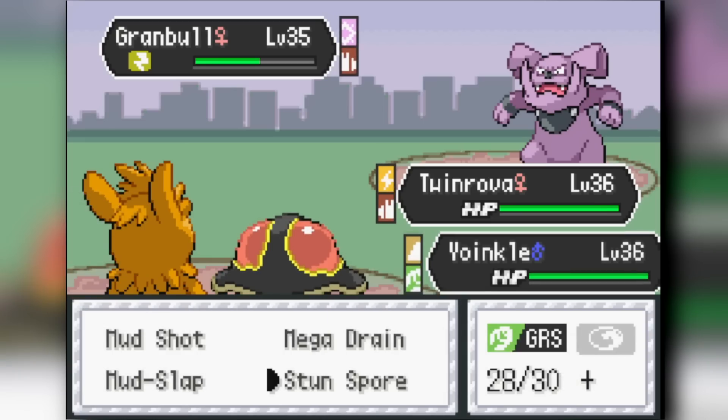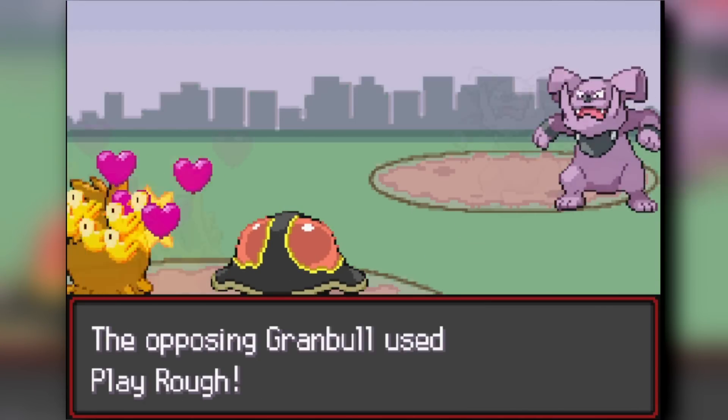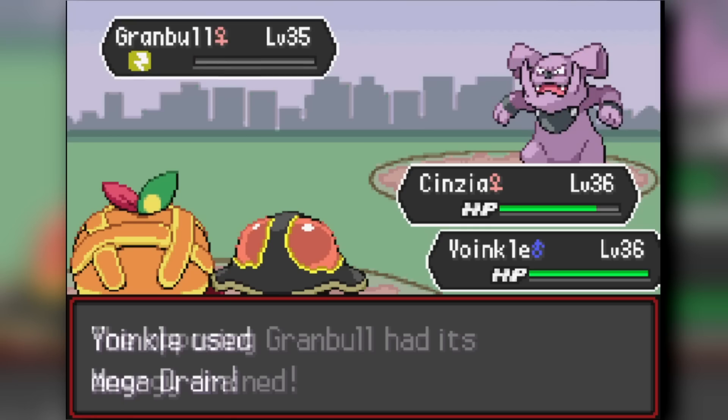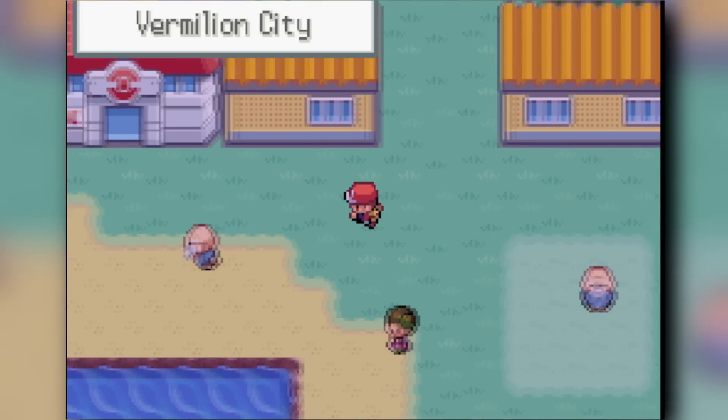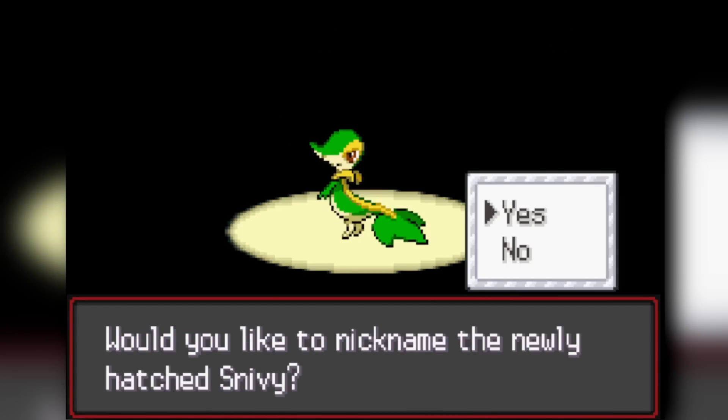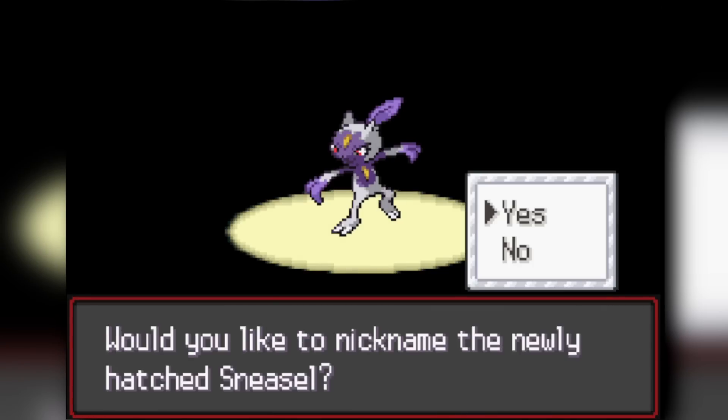I choked against a boss trainer at the end of Route 4 multiple times, but finally beat him. From the final egg merchant we got a Snivy, but Contrary is banned in hardcore mode — they replaced it with a different ability. So I got a Hisuian Sneasel instead, which I kept on the team for later.